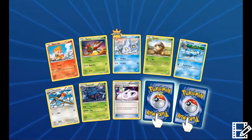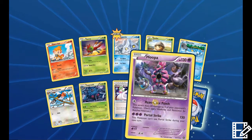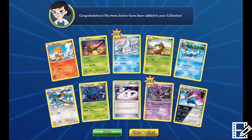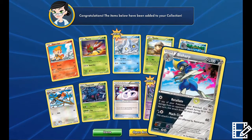We got Hoopa reverse — not bad — and Bisharp foil. I love that card, the artwork is so sweet looking.